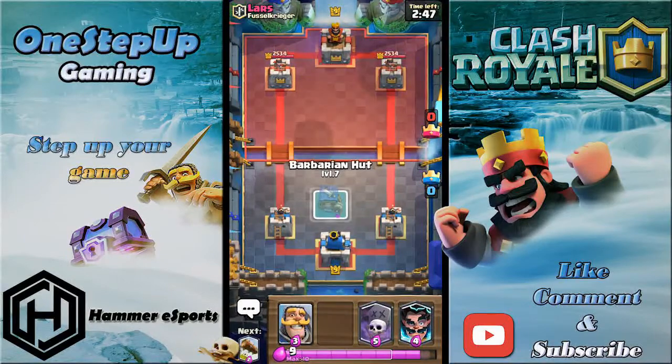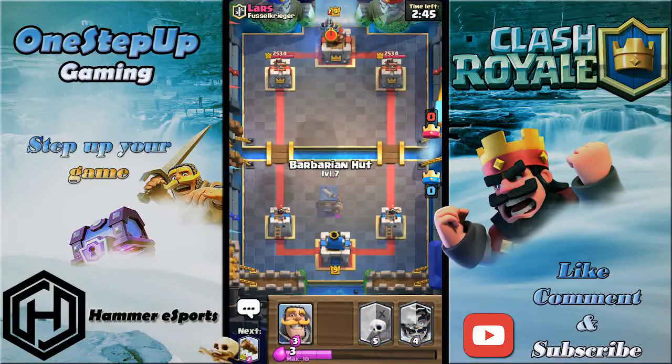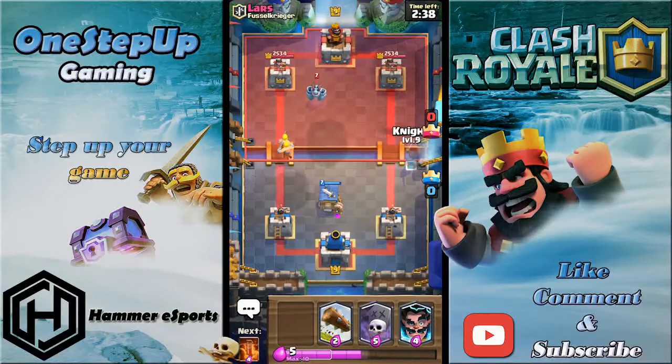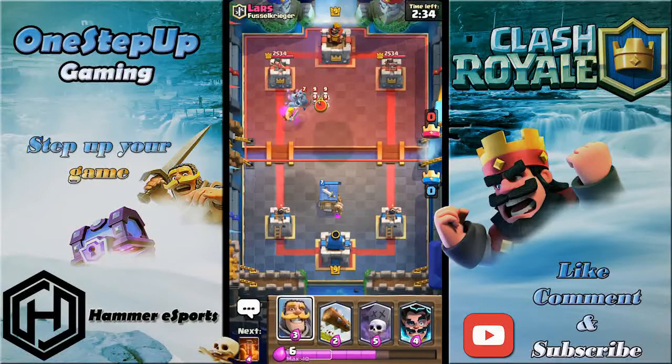I'm gonna start off with the barbarian hut towards the middle — this is the tile you want to play because it pulls the hog rider. But if the hog is placed somewhere on the outer edge, it's not gonna get pulled; if it's placed more centrally, it's most probably gonna get pulled.